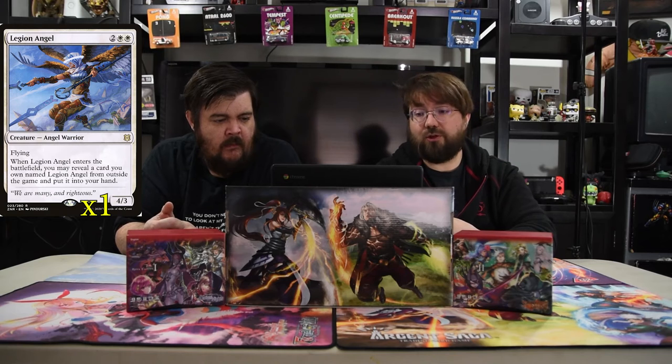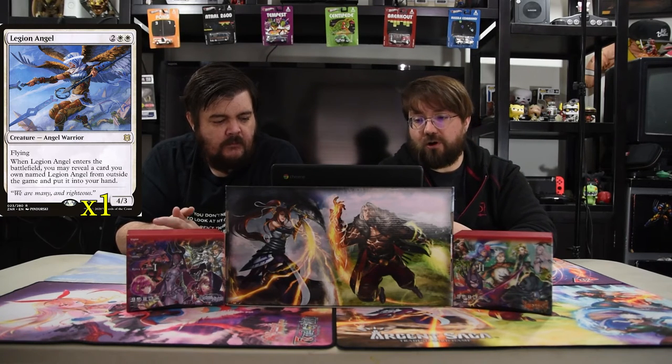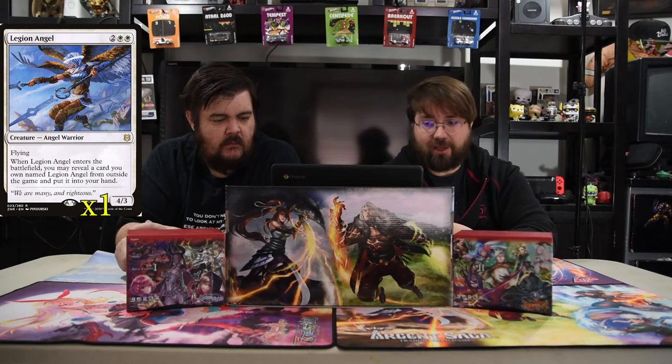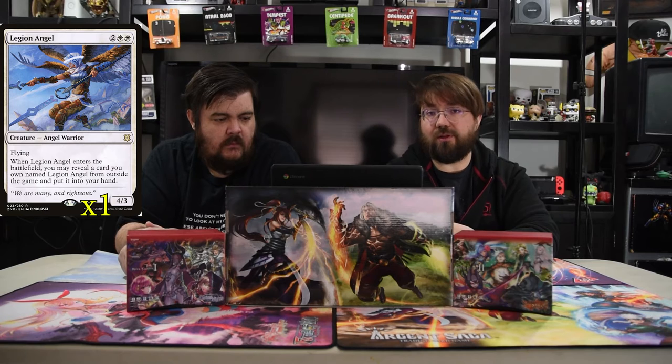Legion Angel — two and two white for a 4/3 with flying. When it enters the battlefield, you may reveal a card you own named Legion Angel from outside the game and put it in your hand. So obviously we only have one in the deck and three in the sideboard, so when you get there you basically have three more cards in your deck that you didn't know you had. And it's a 4/3 flyer, so it's going to do some beats really, really quickly.